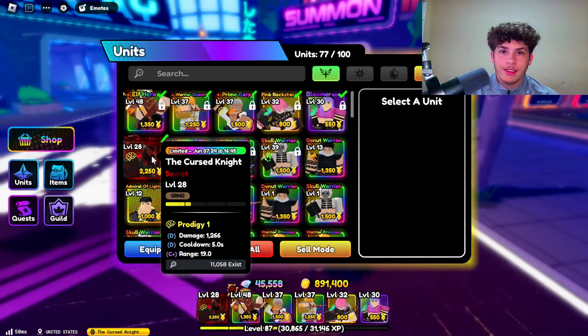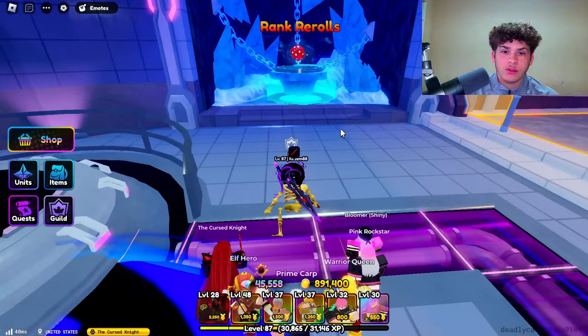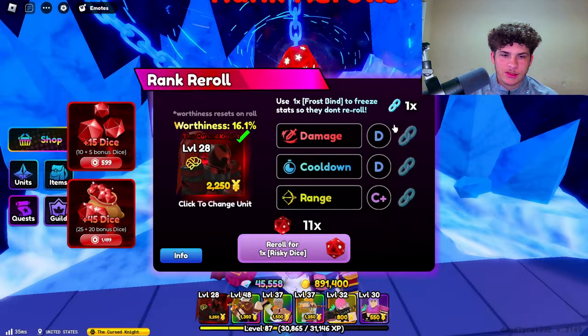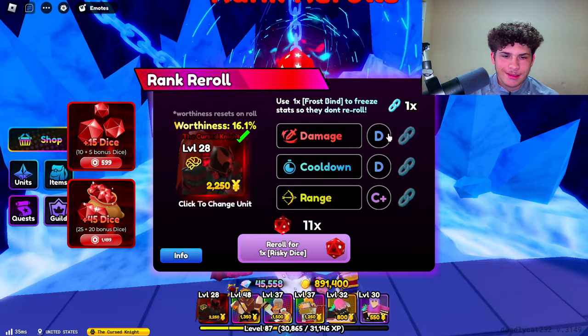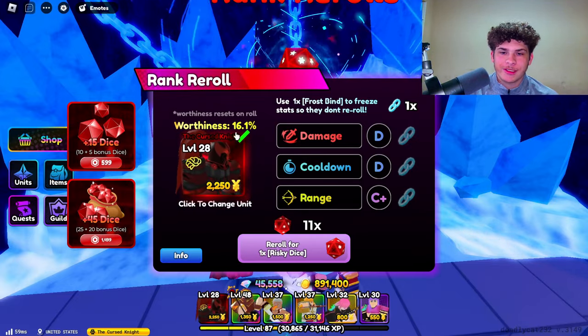So what I want to do before evolving him is actually re-rolling his stats. Let's go to re-rolls. The Cursed Knight. So right now I'm at D, D, and C plus. Hopefully I get something good. My worthiness is only 16.1.